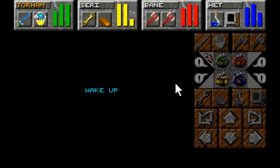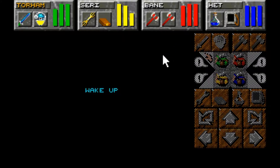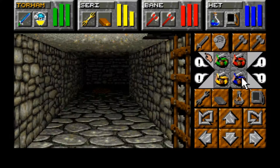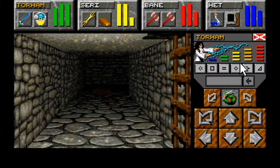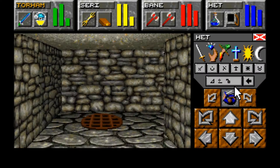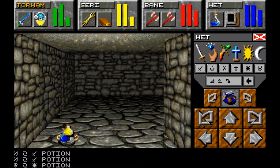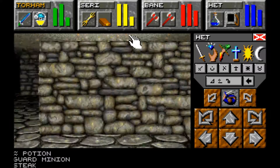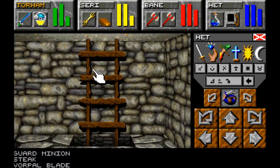Going to rest here and let Sari get some magic back. Grabbing these potions - ready for more of the game's bullshit at any turn. I'm going to keep hold of that for the moment just in case it's something we need.